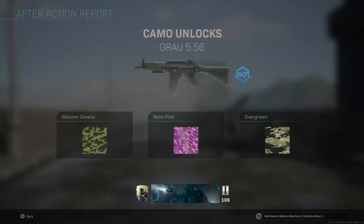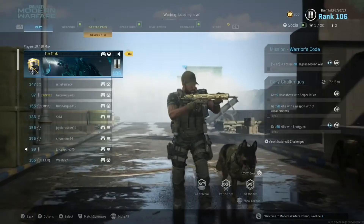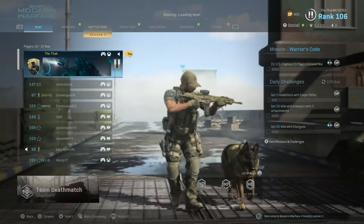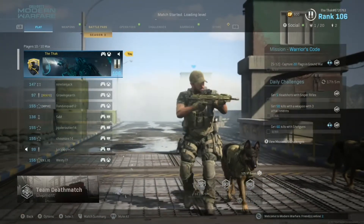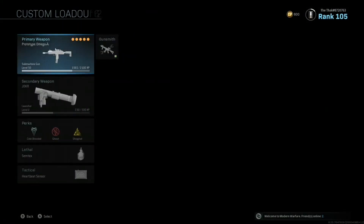Purple Bullets. Yep, Purple Bullets are now in Call of Duty. They're actually called Purple Tracer Rounds, but they're basically just Purple Bullets, which is awesome. They work in both standard multiplayer and in Warzone, which is probably what I'll be using them mostly for, but at the moment I've mainly just used them in standard multiplayer and they are very cool.